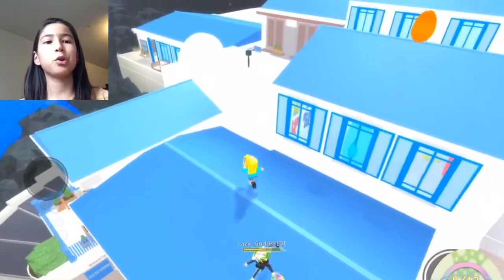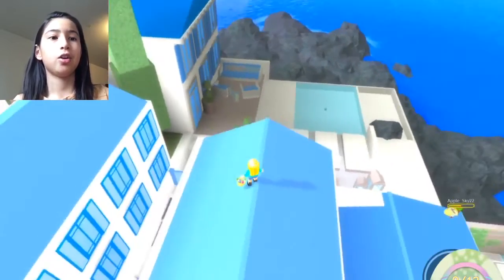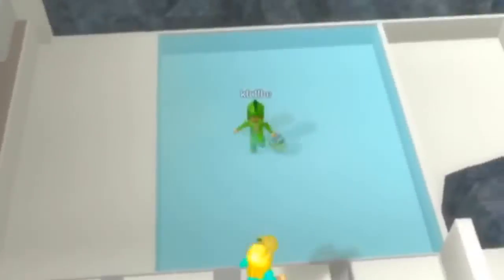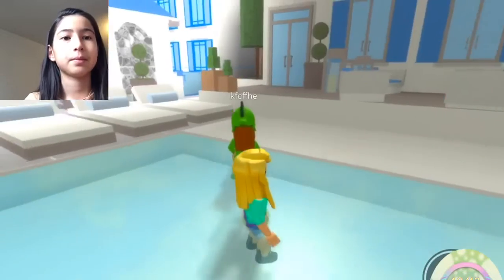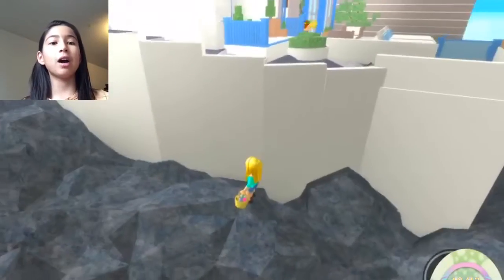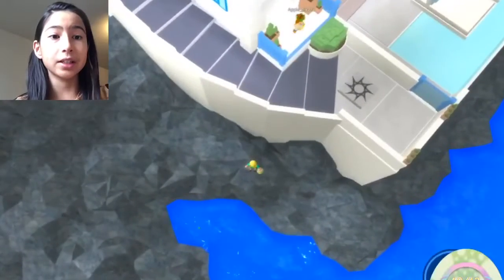We'll go by this roof and we finally got that egg! You'll also see a small egg right inside the pool right here — make sure to get it. Now I'm on the rocks and there's an egg in this section where there's a hole right here.